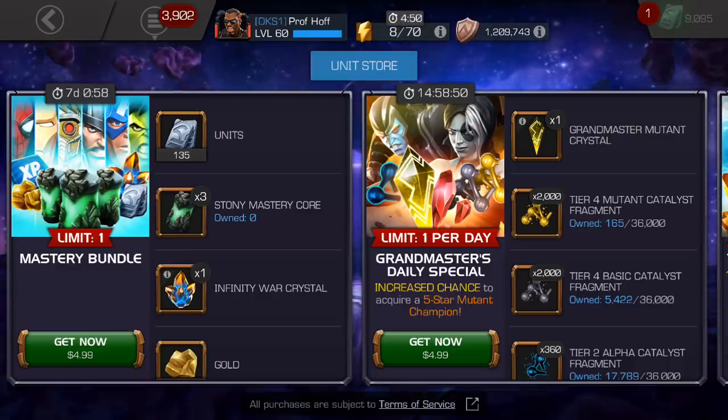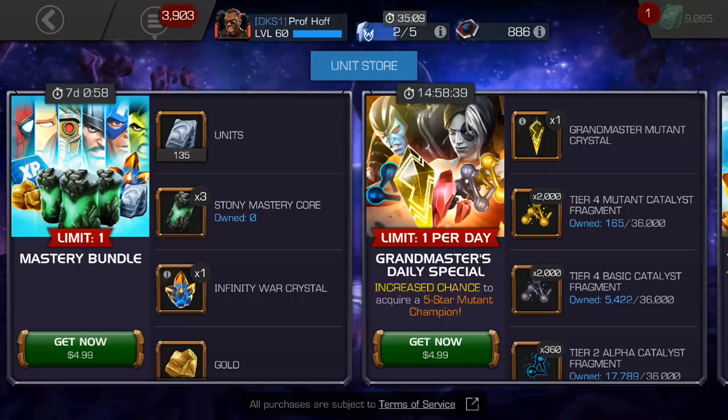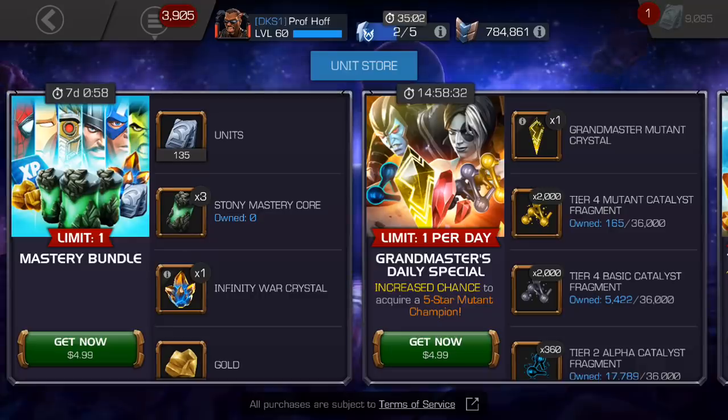Greetings, YouTube, and happy Tuesday. It was only one week ago from today that we saw the first ever 2018 five-star awakening gem offer on just a normal daily store offer, and now we get kind of like a universal bag of items, which is interesting. It's billed as a mastery bundle, but it has more than just mastery items in it. It's kind of like the trail mix of Marvel Contest of Champions offers.